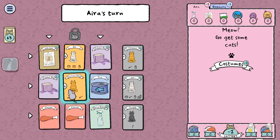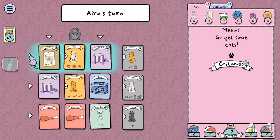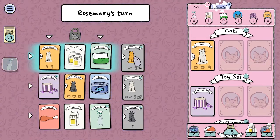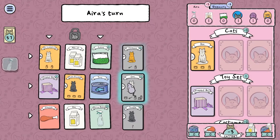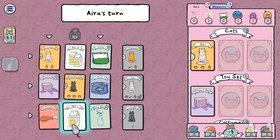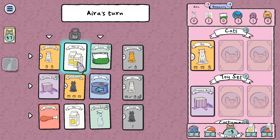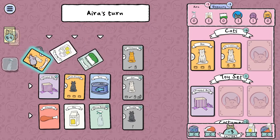I need a cat. Lost cat. Florence — did we have Florence before? Florence is worth two points for each orange cat you feed. There's a surprising amount of depth and potential strategy to this game, and I like it a lot. Grab a couple of milks for Sir Cuddleface right away, and a catnip. I'm going for it.